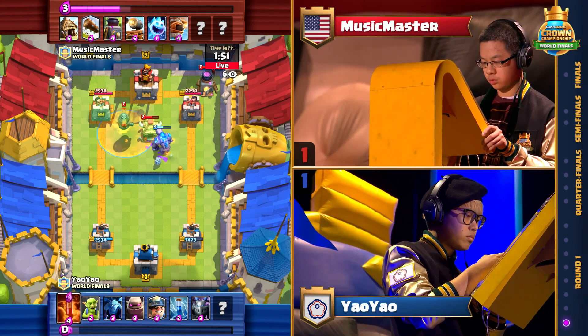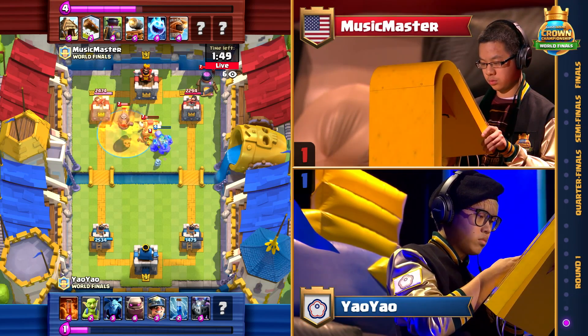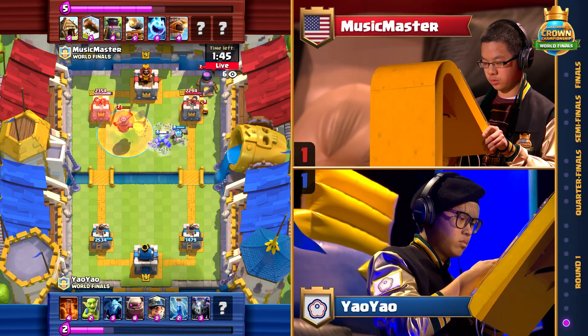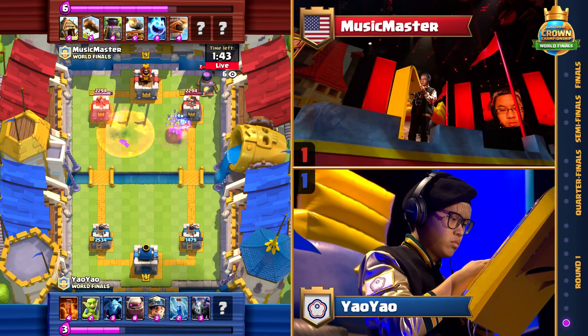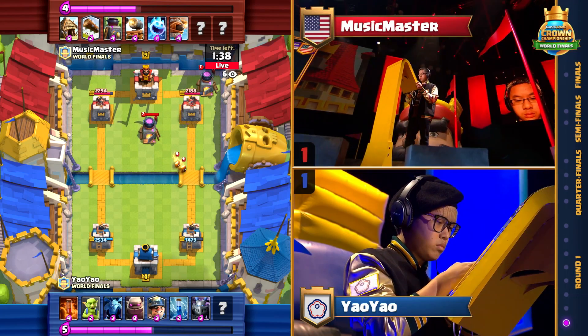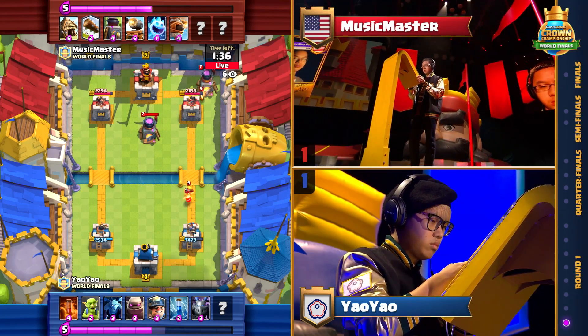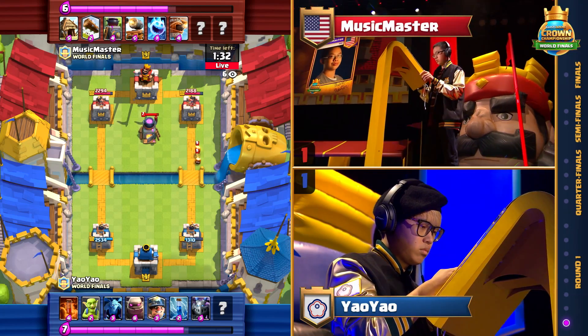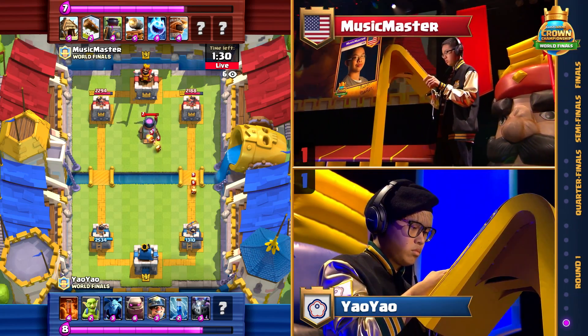What is that flying thing over there? That is a Flying Machine, one of the newest cards added to Clash Royale — a four-cost flyer. It's got about the damage of a Dark Goblin and about the health of two Dark Goblins. And it flies, so if you are only able to hit ground troops, you're out of luck. It does go down to Fireball or Poison though, so it has a little bit of weakness in that regard. But it got great value against that Mega Minion there and is holding strong in the center.